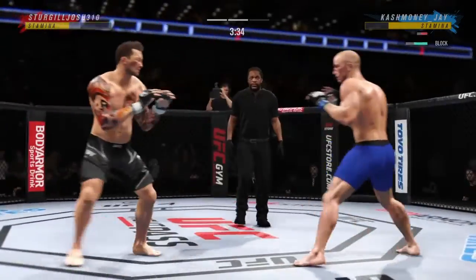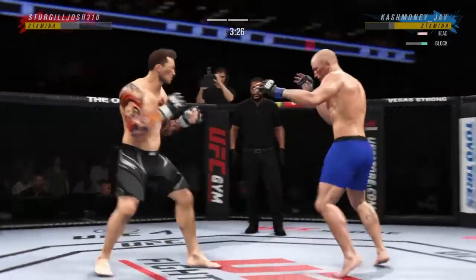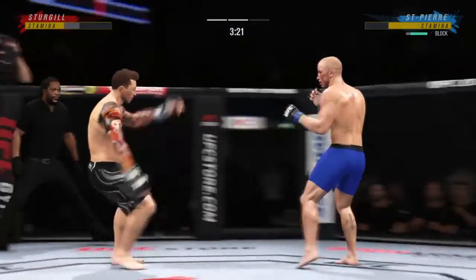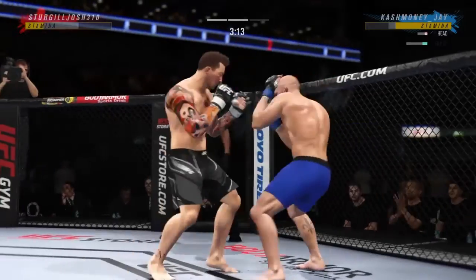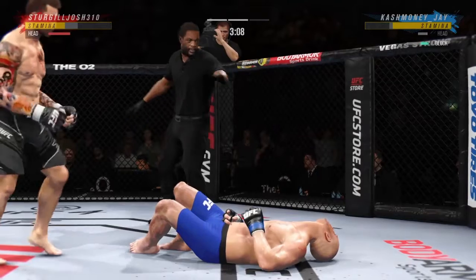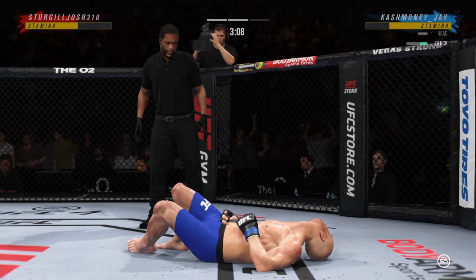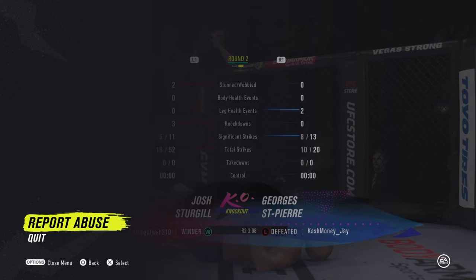He gets up again but he looks hurt bad. Able to check the high kick. That one is going to end the fight. And just like that, the fight is over — he's done! Krauth loving it. Just a gorgeous shot there to end the fight, really just the way he drew it up — he found the opening and capitalized. There's yet another little one. Cash under Jay Money can't handle the loss, so he had to leave.